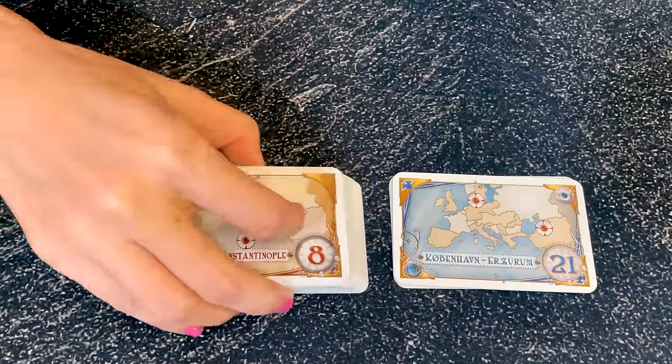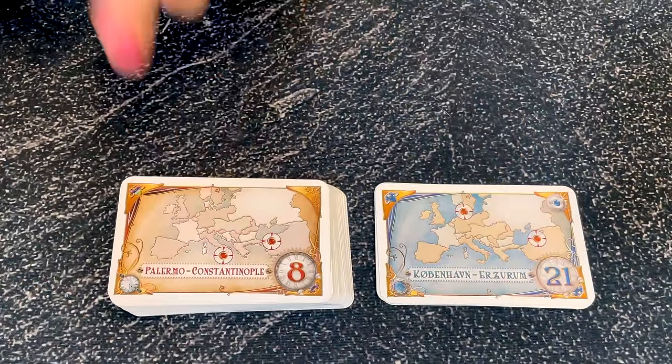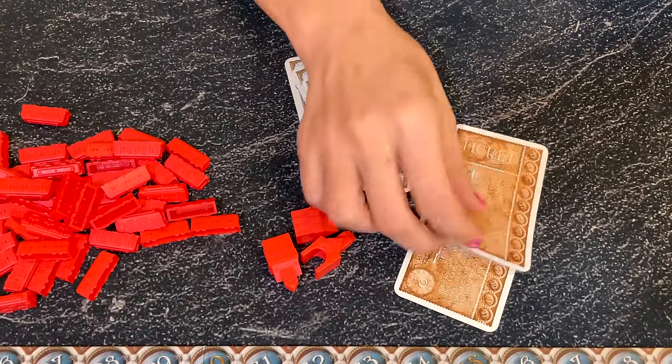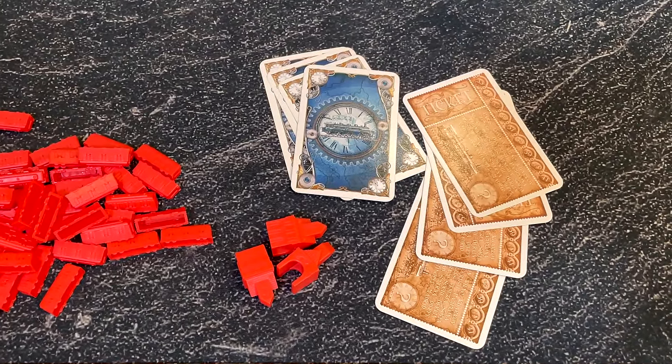Then separate the destination tickets into 2 decks: the long routes in blue and the shorter regular routes in yellow. Deal 1 long route to each player and discard the remaining blue tickets back in the box. Then deal 3 regular destination tickets to each player and keep the other cards in a pile face down near the board.